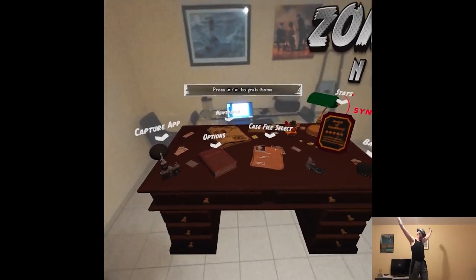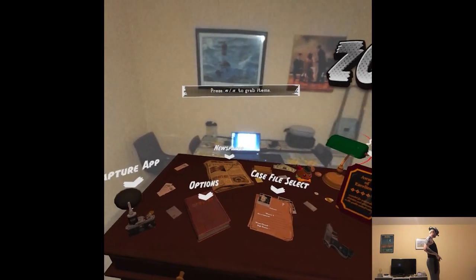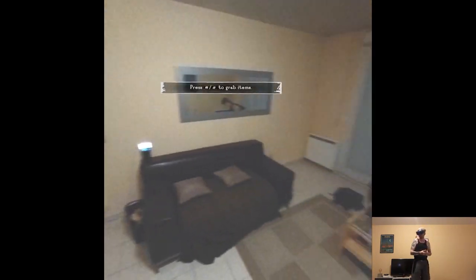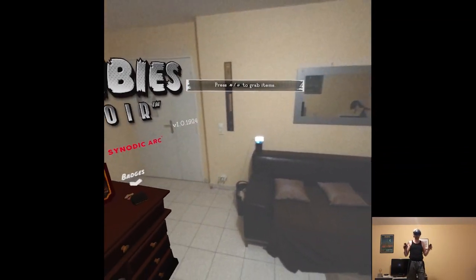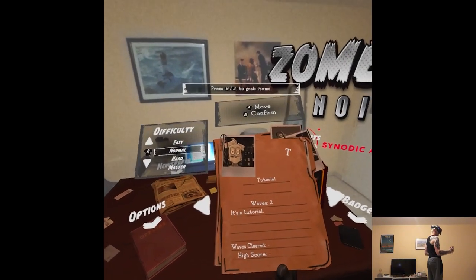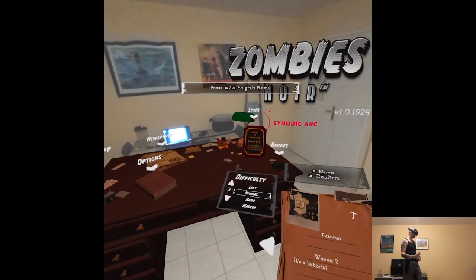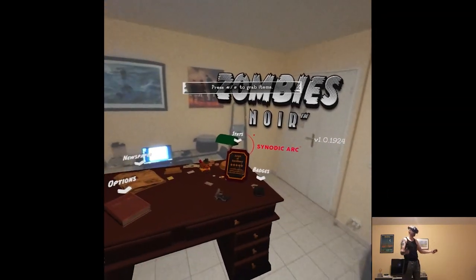Let's go kill some zombies! Okay, so what do we have here? A fake table in front of my real table. I don't want to mess with the recording like setting up the passthrough, the guardian, the room scale — it's just too much, but we're here. Let's just do the tutorial first and then we'll see. I don't expect the game to be too hard, though I guess it also depends on your actual play space.